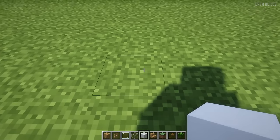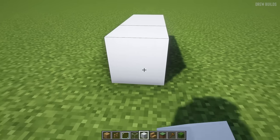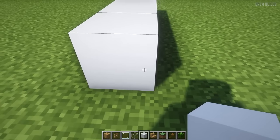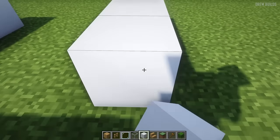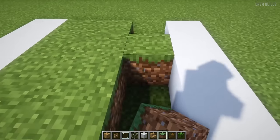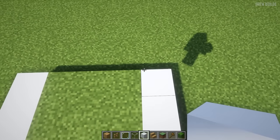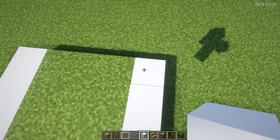We're going to start with white concrete and build a cross — one two three four five, then one two three, then again one two three four five. In the middle here we're going to add ourselves some grass.